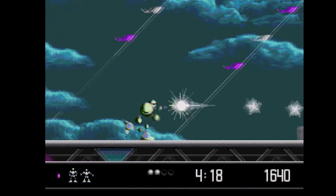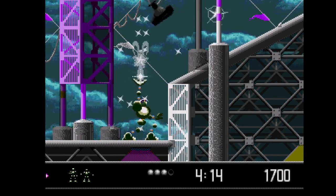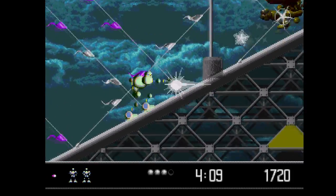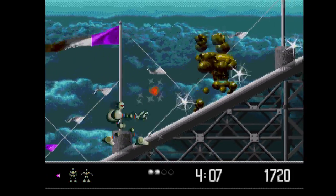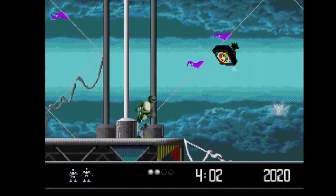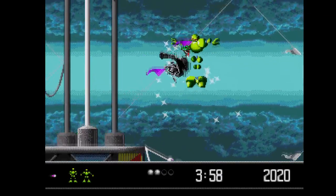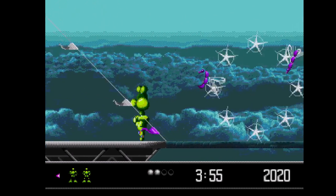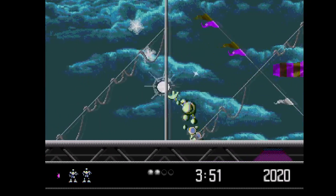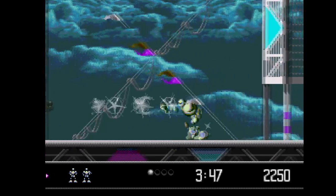Vectorman is here and of course we knew Vectorman was going to be here — it's a staple of the later Genesis library. I'm kind of surprised that part two isn't here instead, but Vectorman plays pretty decent for this type of game. It's a run-and-gun platformer with a very distinctive visual style, some very impressive animation, and very impressive special effects. I think I called this one in my last video about the Sega Genesis Mini, so no big surprise.